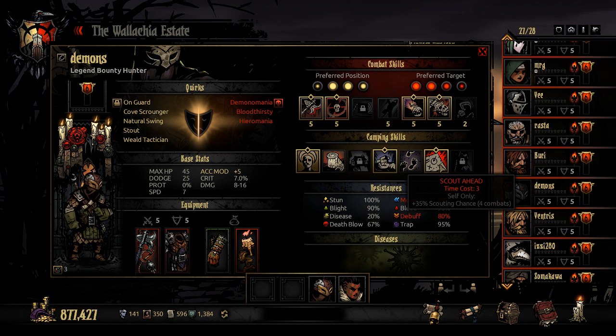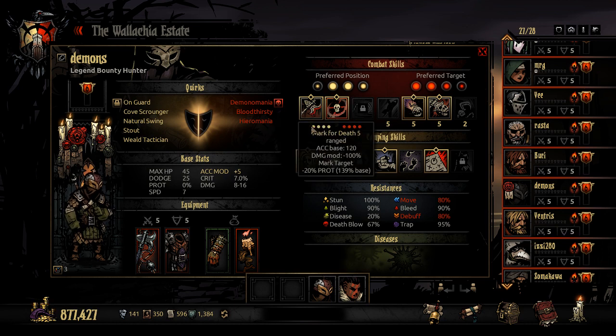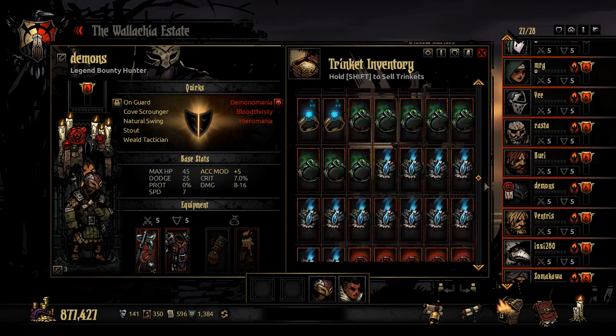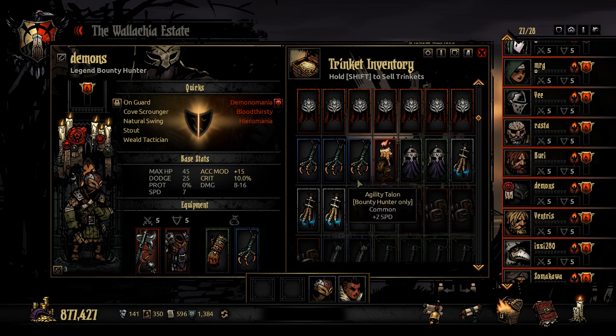Looking at camping skills: obviously Encourage. You're obviously going to bring This Is How We Do It. Plan Take Down is a really good one if you're going to have a boss fight, but you could also use Scout Ahead or Wound Care here, because Tracking I don't really find a ton of value in. For quirks, you want to focus on melee damage — On Guard is a great one, as well as melee damage and melee crit obviously. For trinkets: Surgical Gloves again because of the crit is great. If you have Ancestor's Candle, that's one I think is really good. You could bring Sun Rings. Another one I like is his class-specific trinket, which gives you an additional 3% crit.